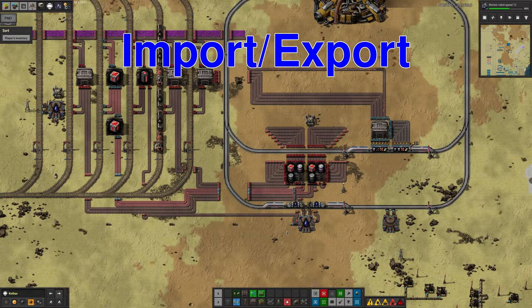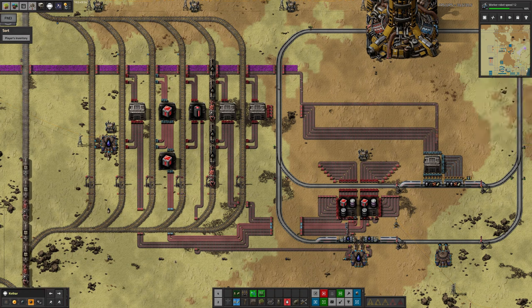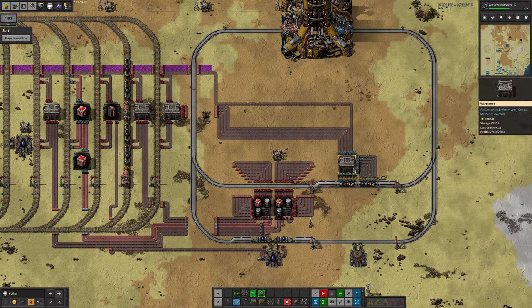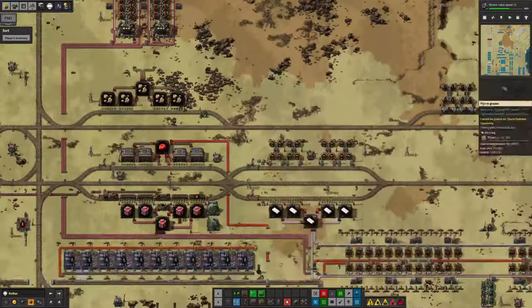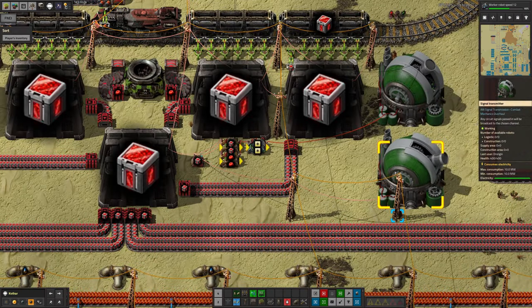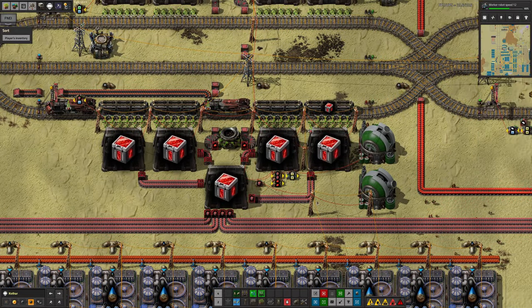Still on Kothar, another problem Mark found was that these warehouses had filled up completely with vulcanites, and that had backed up all the way along here and jammed up the train system. The trains were coming down and weren't able to unload here like they're supposed to, in order to take away the resources back up to space again. This turned out to be because one of these combinators wasn't connected properly, and so the system was just requesting more and more and more vulcanites, to the point that there was about 850,000 vulcanites on this planet.